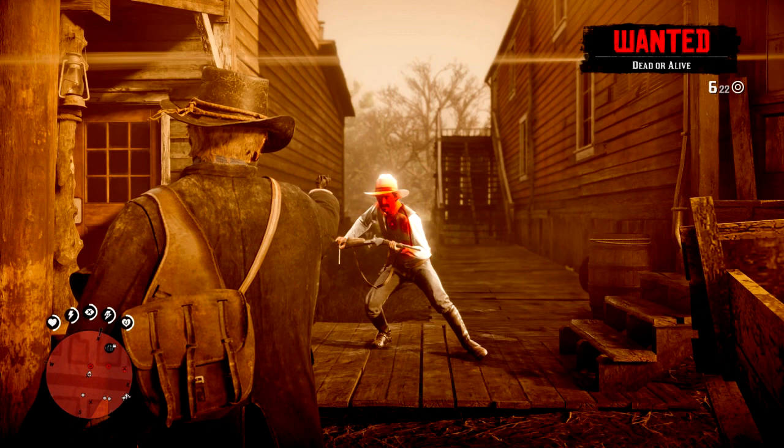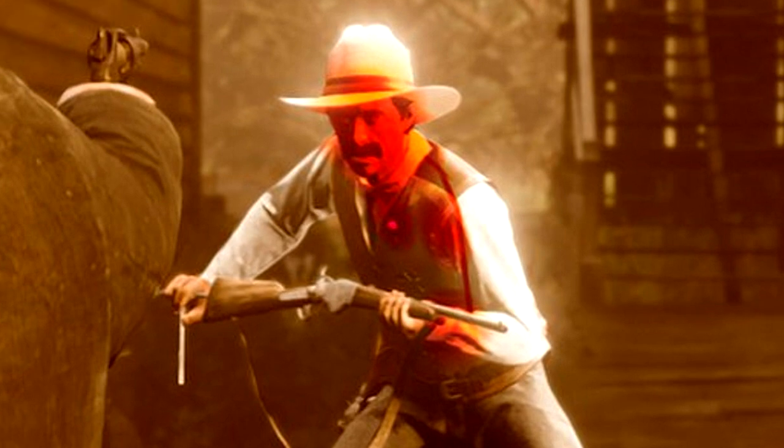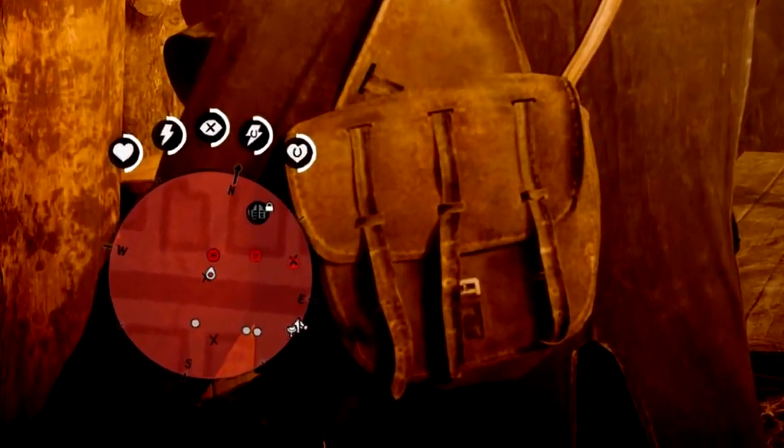In the first image, we see a deputy who looks like he was a few days from retirement - typical cop movie story. He's not going to win this round against Arthur. What you see highlighted are vital organs - his head and his heart. Hit those and you're going to take out this deputy before he can even look at you funny. He looks kind of funny with his mustache and white hat.